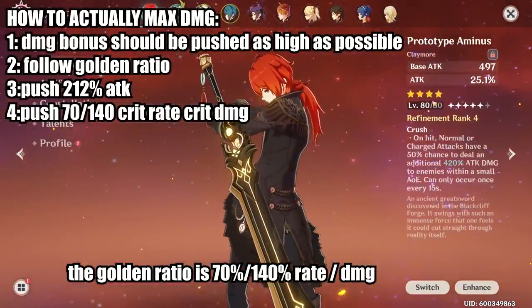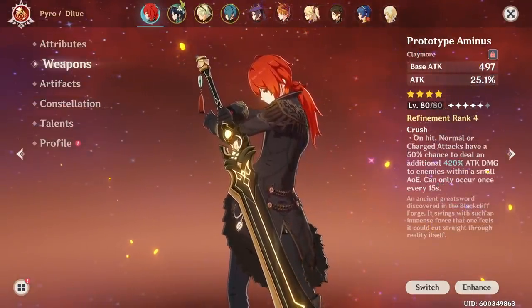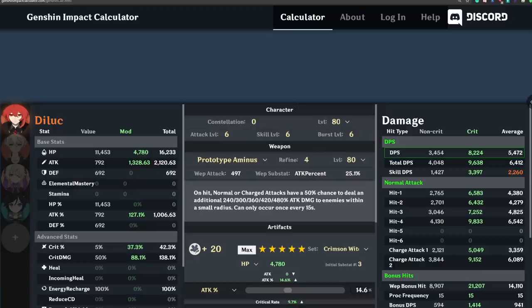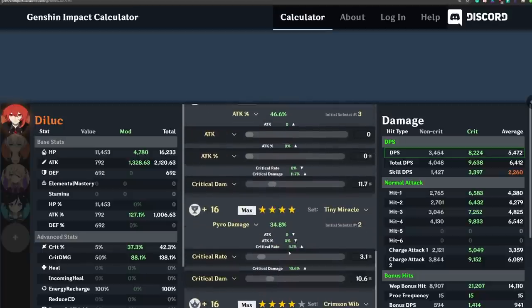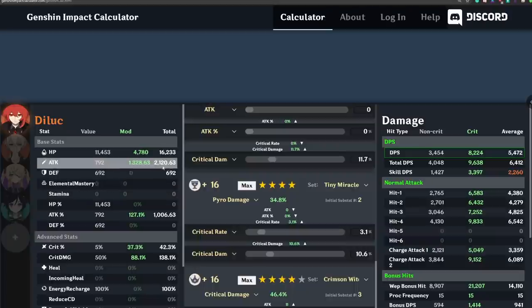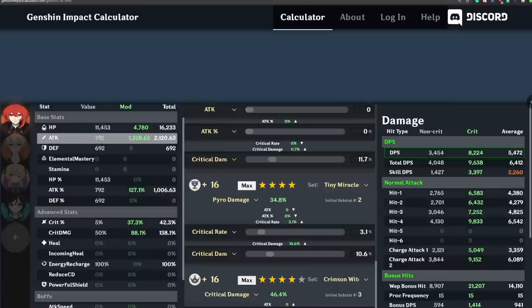Let's go back to the weapon — I can look for a critical rate weapon to increase my overall damage. To properly demonstrate this, I've used a Genshin Impact calculator to show a practical example. You can see I have my Diluc with artifacts and weapon correctly inputted: Prototype Animus at level 80, level 80 Diluc, and all my attack percent artifacts. The values on the left side of the screen closely match my actual Diluc, with 2,120 attack — just a minor rounding difference.